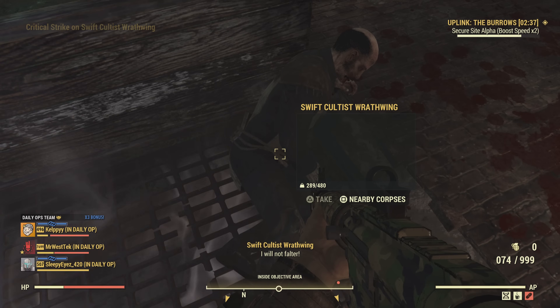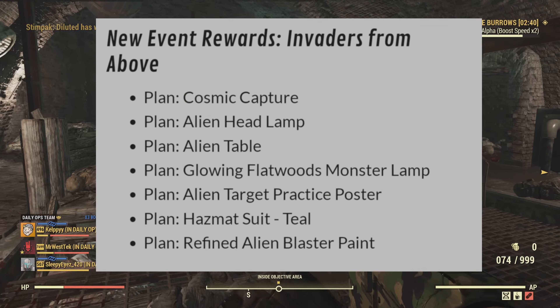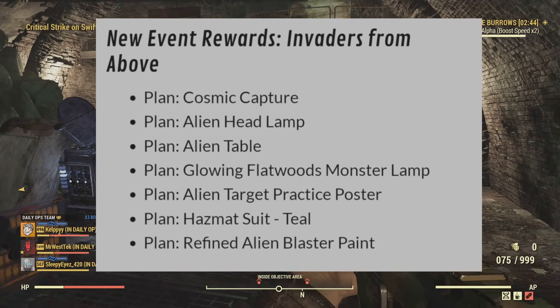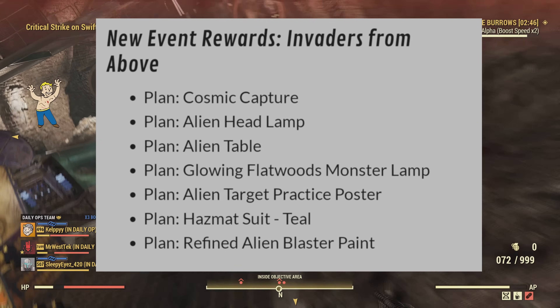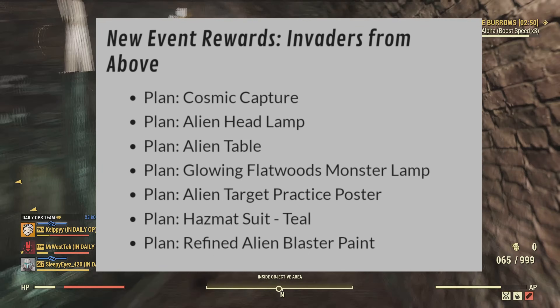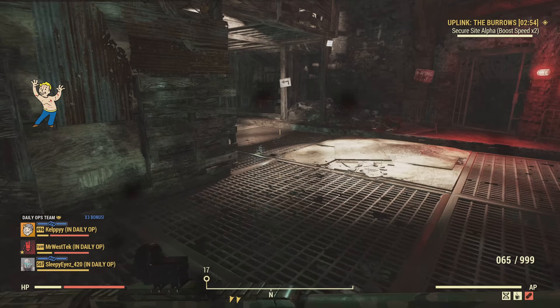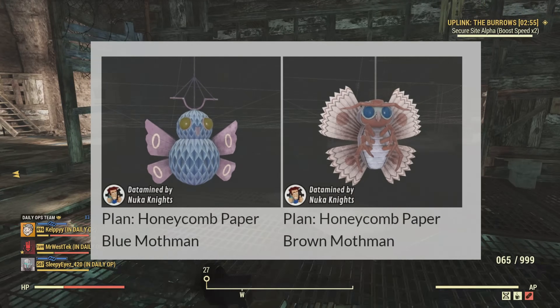New rewards for the Invaders from Above event include a Cosmic Capture Alien Headlamp, Alien Table, Glowing Flatwoods Monster Lamp, Alien Target Practice Poster, a Teal Hazmat Suit, and a Refined Alien Blaster Paint — which is really nice. I always like a paint for the Alien Blaster.